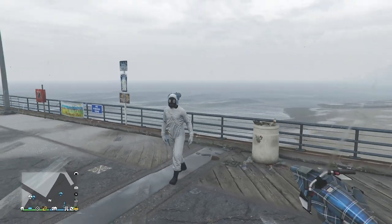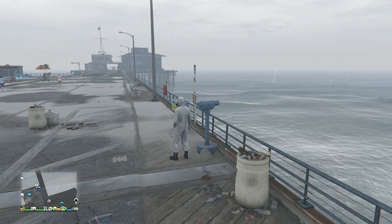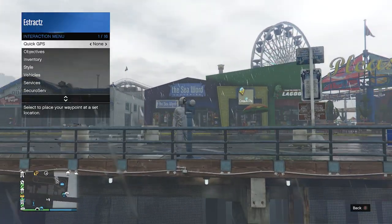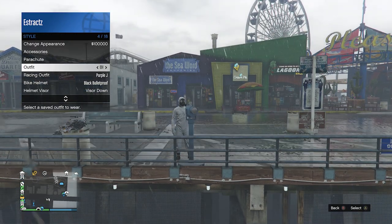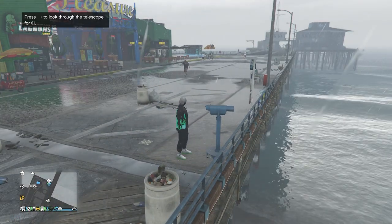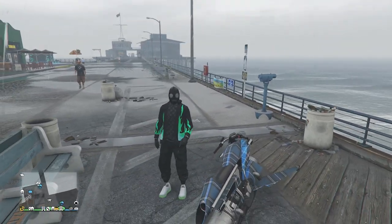At the pier, find a telescope and do the telescope glitch: run by the telescope, press Right on the d-pad, and you'll see your character runs in place then leans toward the telescope — that means you're glitched. Pull up your interaction menu, go to Style, and equip the outfit you just saved at the clothing store.